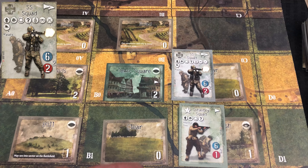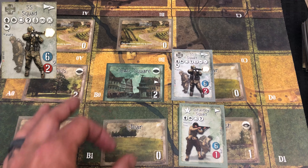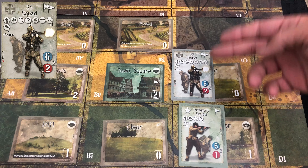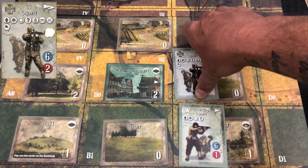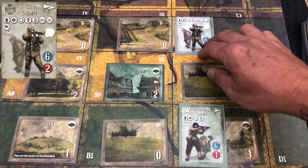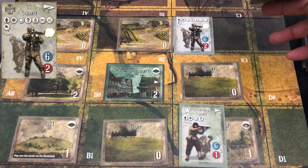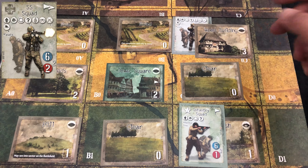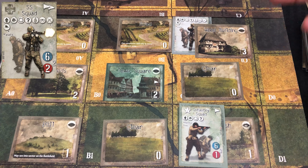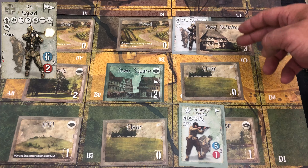Now we haven't got into resolving terrain just yet, which does have some of its own special rules. But you need to keep in mind that if a unit retreats into a sector that has no terrain card in it — there's no terrain card — you will have to draw a terrain card to place for that sector. And when it's a retreat, a unit cannot refuse whatever terrain card is drawn.